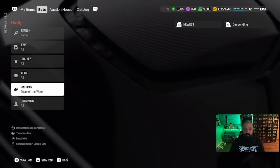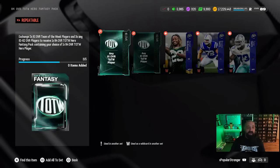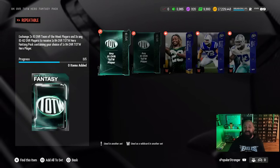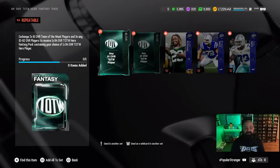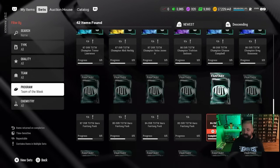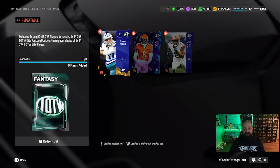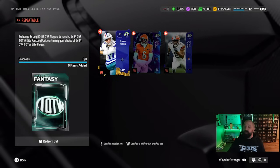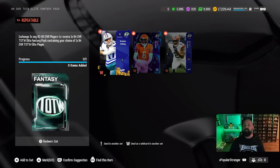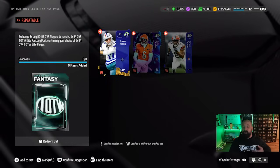To get 84 OVR cards, scroll back — there are a couple of options. One: two 81 OVR Team of the Week players plus three 81-to-82 OVR cards from any promo. Two: the Team of the Week Elite Fantasy Pack, which only requires three 82-to-83 OVR players from any promo. If your binder is full of 82s and 83s, this is probably the move — build a ton of 84s, use those 84s to build an 87, and that's how you get your specific TOTW cards to complete sets.